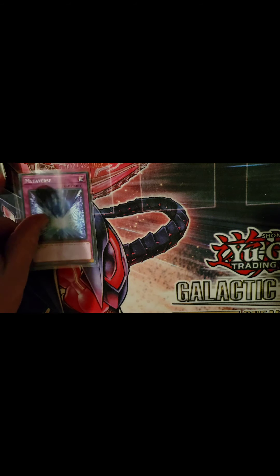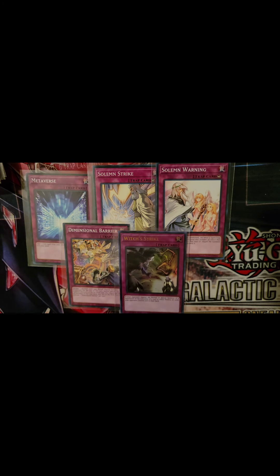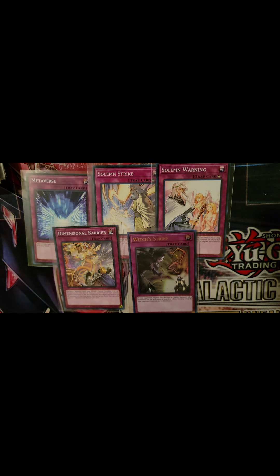For generic traps: one Metaverse to fetch my field spell, one Solemn Strike, one Solemn Judgment, one Dimensional Barrier, and one Witch's Strike. Dimensional Barrier: declare one monster type — ritual, fusion, synchro, XYZ, or pendulum — and for the rest of the turn neither player can special summon monsters of that type and their effects are negated. Witch's Strike: if your opponent negates a normal or special summon or the activation of a card effect, destroy all cards your opponent controls and in their hand. With how many cards negate things nowadays, that's a one-shot.